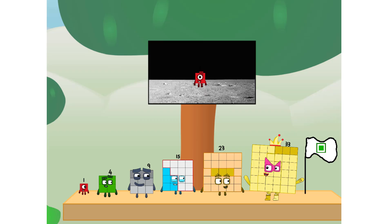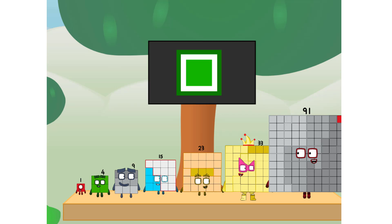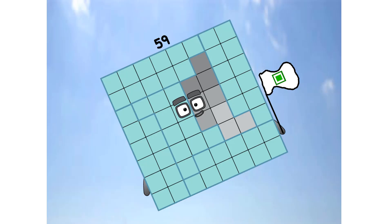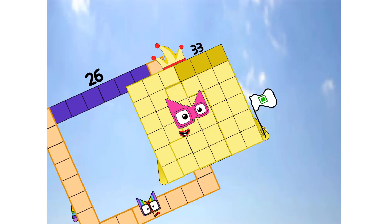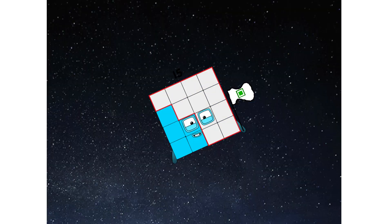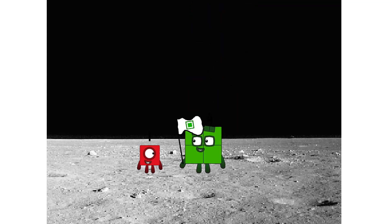We did it! The only thing left now is to plant the square club flag. Numberland, we have a problem — I forgot the flag. Don't worry, little one, I'll take care of this. Ninety-one. And I promise, no rockets — square power only. Achoo! Hello? Looking for this?